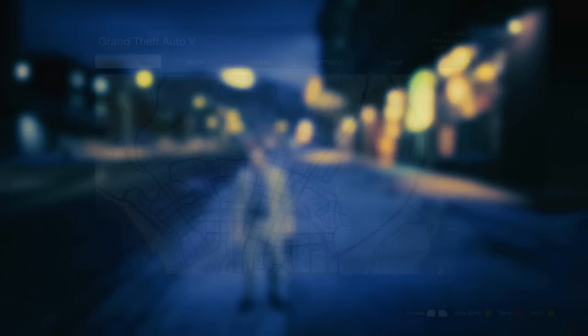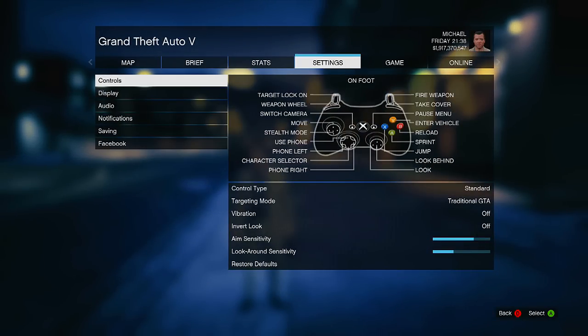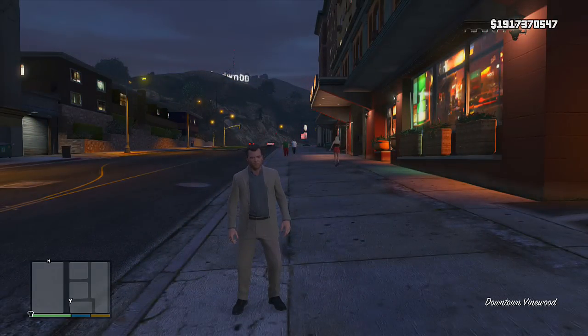The first one I'm going to be showing you guys is by far the best way to make money in the game period. To start things off, you want to go into a single-player session and change your targeting mode to free aim. You can do that by going into Settings, then the Controls tab, and changing your targeting mode to free aim.